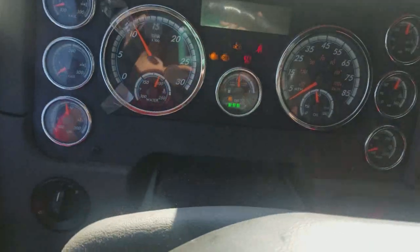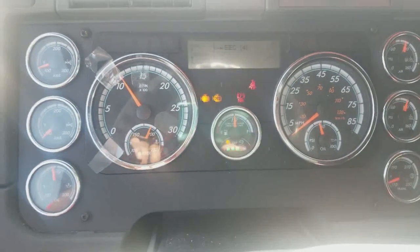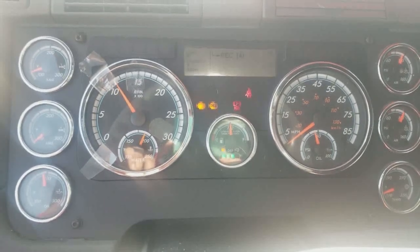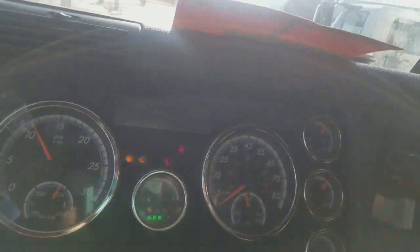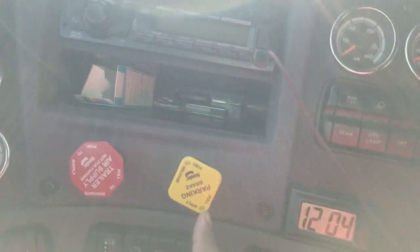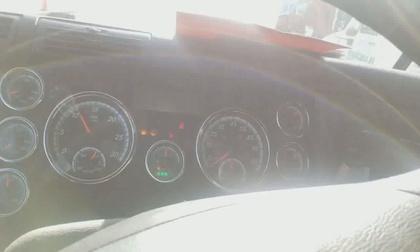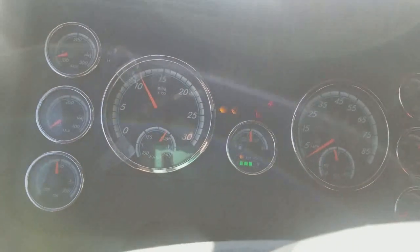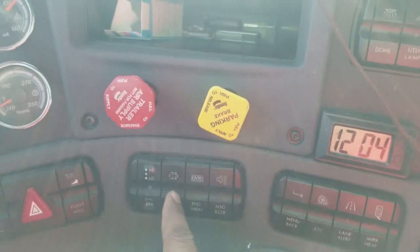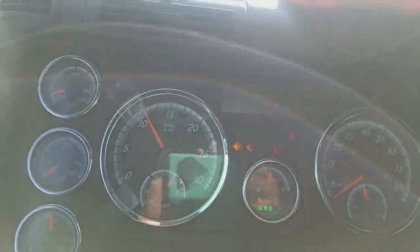What I did is: I turned off the truck for 15 minutes and turned it back on. The next step I did was start the truck, let the air build up, and then release the parking brake. I pushed the truck brakes in, put the truck in gear, then put it in neutral, and then pressed the regen button. And then the regen just started.